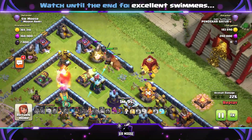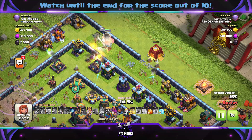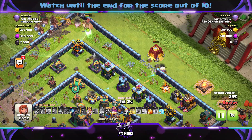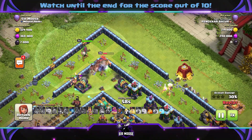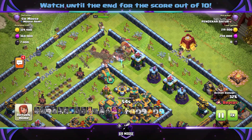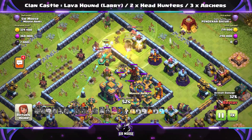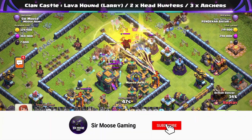At Town Hall 14, you've got that poison bomb. Hogs and Miners don't have much health, so you've got to try and protect them in the core with the Grand Warden ability — they're going to struggle because they'll get stuck in the core with that poison bomb. The Queen's gone, but there's a siege machine over on the right-hand side and troops are making their way towards the town hall.